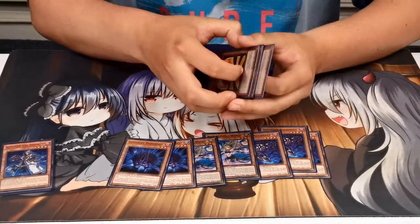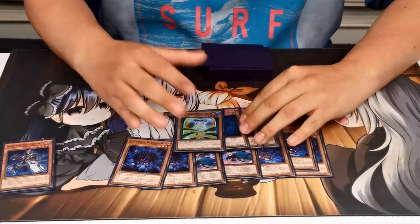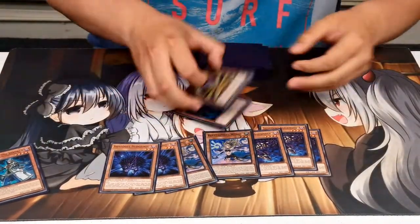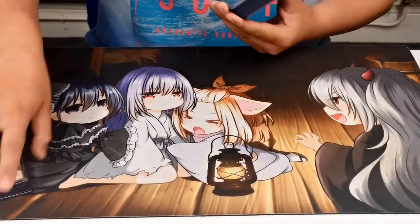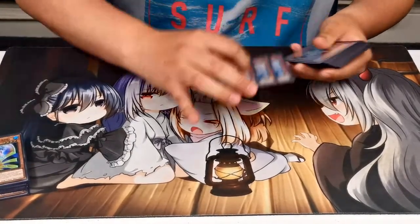Just to clarify, you're not playing the Dogmatika package? No, I'm a bit of a budget player to be fair, so that stuff was a little bit out of my price range. But honestly, it works well enough — it's worked for the results. Then we play six hand traps: three Nibiru and three Ash Blossom.